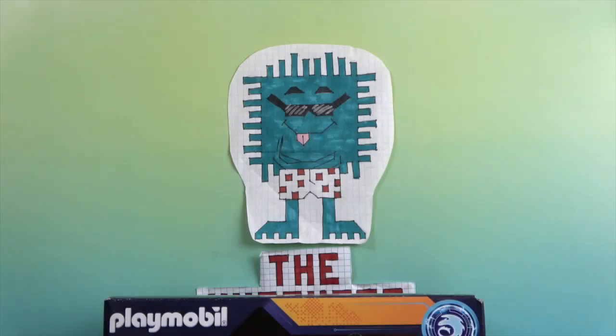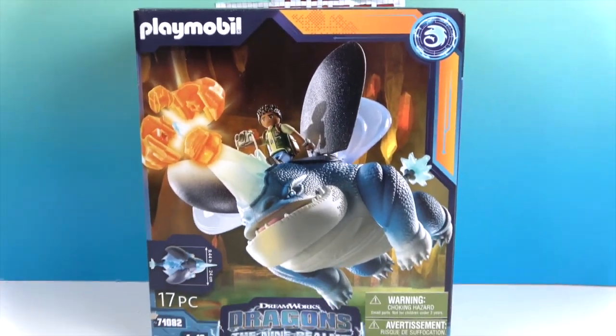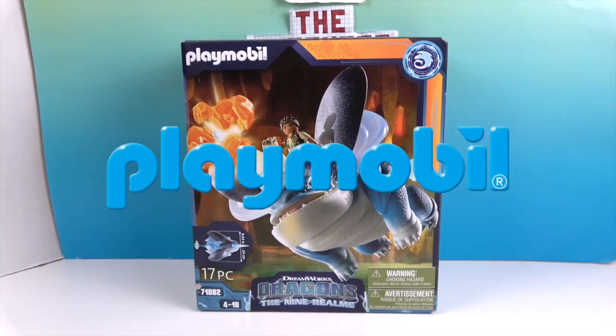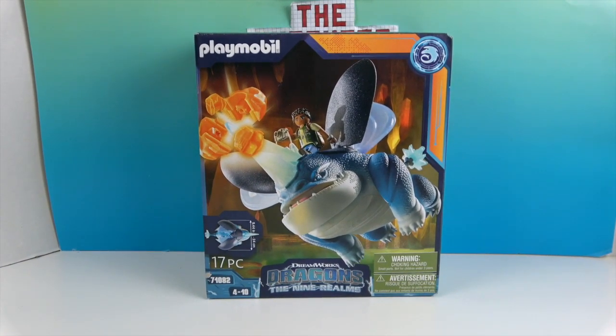Hello and welcome back to The Unboxers! Today we have some more awesome Playmobile — it's the Nine Realms! We previously did a video on one set from this new Playmobile series, and now we have Plowhorn and D'Angelo. We want to say a great big thank you to Playmobile for sending this to us for free to share with you today.